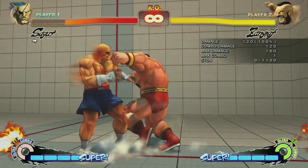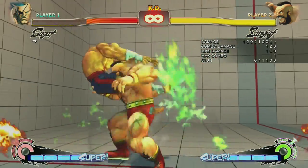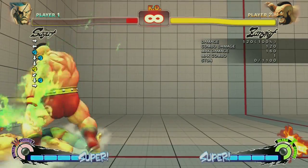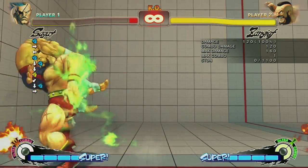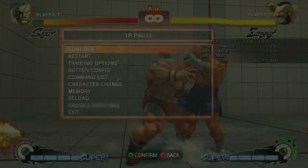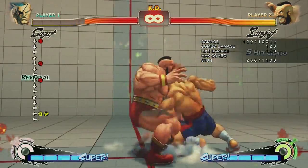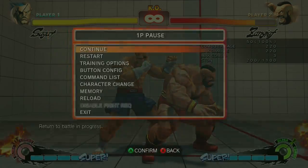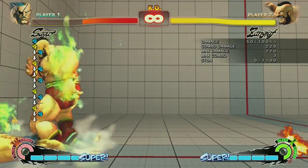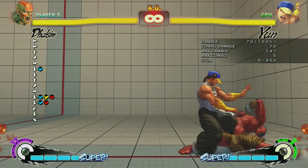This is a Zangief combo. He got stunned and then I moved him all the way towards the corner. This is a safe jump setup that uses up fierce headbutt again. You'll see that you have to actually block it or get hit by it — it's not one of these things where it doesn't actually touch. Keep doing what I programmed you to do. This is just to show that it is in fact a safe jump against five-frame reversals. If the opponent does not quick rise, you can just do another jump fierce headbutt and get another safe jump with really easy timing.